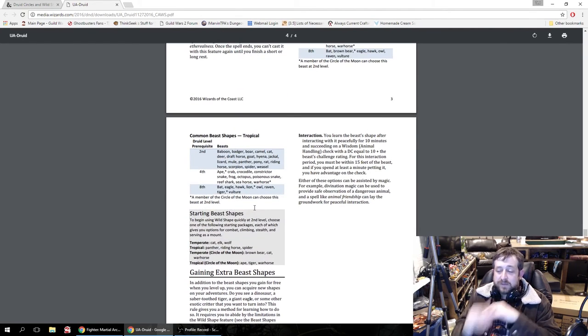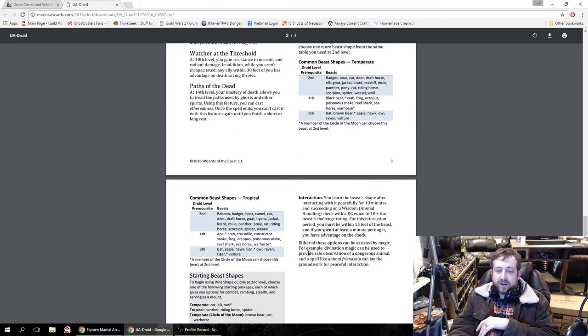I really like the gaining extra beast shapes rule, even beyond using the optional system, because I've had this come up in a game where a player said 'can I turn into that creature?' and I said 'you really didn't interact with it — you saw it and then you ran away.' This specifically says peaceful interaction, which I like. I might add another option for combat interaction — if a creature beats you up and you manage to defeat it, you get a pretty good handle on how it works.